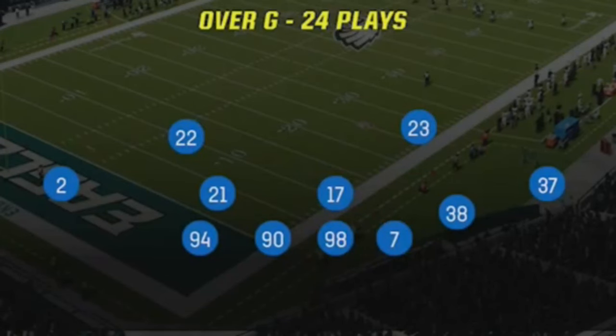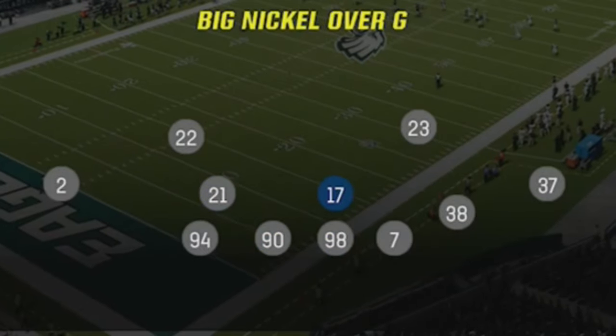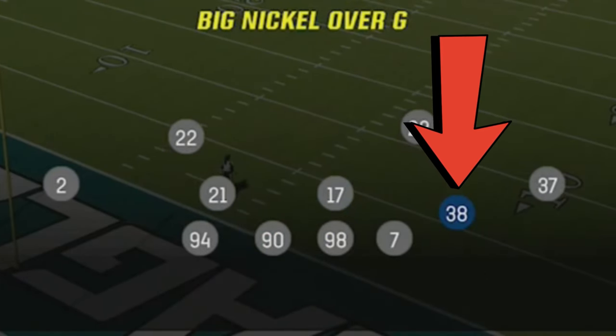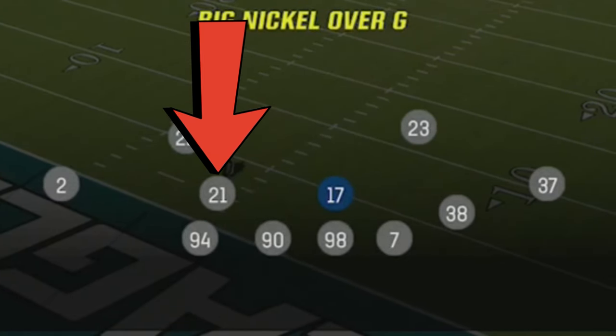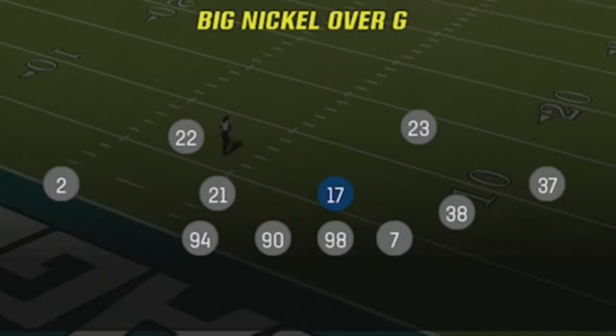The defense in today's video is the Big Nickel Over G, a formation I spent a lot of time on earlier in the year before switching to the 3-3 odd. Since the last patch reversed the fatigue penalty given to safeties, I'm putting my fastest cornerback in this spot since he'll be going after the quarterback on most plays, then replacing both linebackers with sub package safeties for better pass defense, giving me seven total cornerbacks and safeties with four down linemen for run defense.